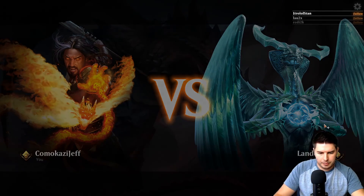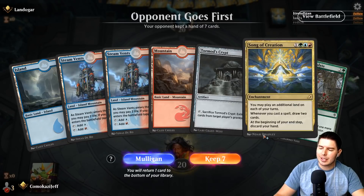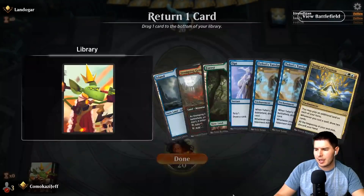Game three — up against Landogar. We have Song of Creation. We could win with just that and try to dig for Teferi's Tutelage, but there is the other line — some people play Thassa's Oracle in this deck as well, but we don't have that. I think we have to mulligan and try to find Teferi's Tutelage. Found it — keep six. Now we're just digging for free spells to go off on the turn.